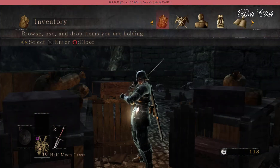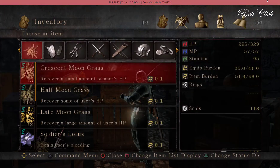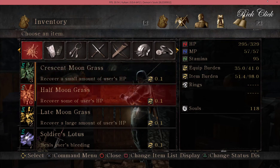Alright, hold on a sec. Yeah, there's sunlight on the screen there - I need to play this in a dark room, really. Let's have a look at the inventory, see if we've got anything. Small amounts - we'll stick with those half moons.